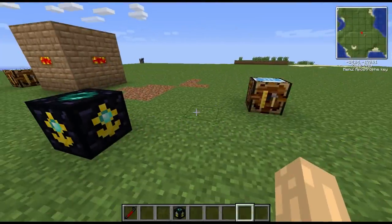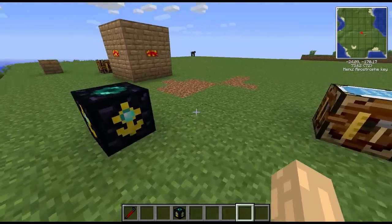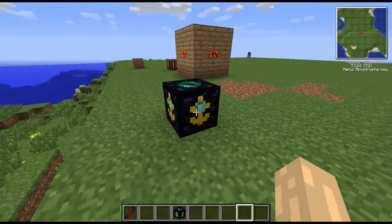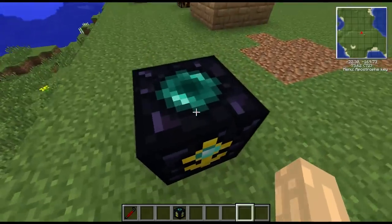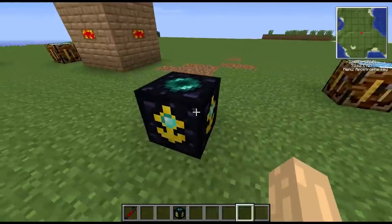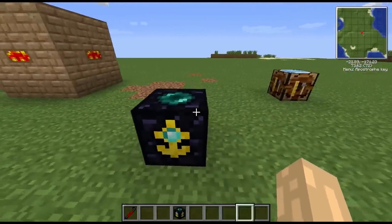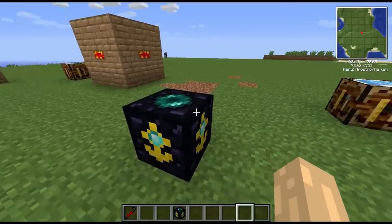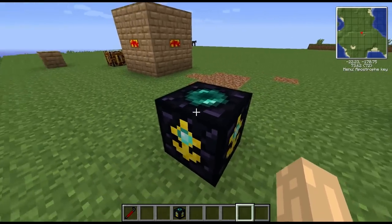Welcome to another block spotlight. Today we're looking at another Railcraft block - the World Anchor, which has an ender pearl on the top and a nice little gold anchor on the sides. Basically, it's a chunk loader that keeps chunks loaded while you're out of range, so any processes that are working will carry on working, and trains you want to keep running will keep running.